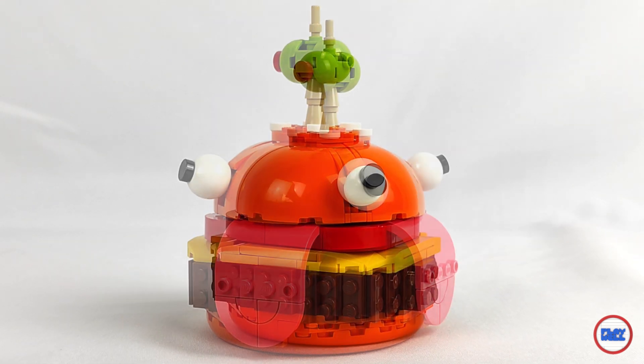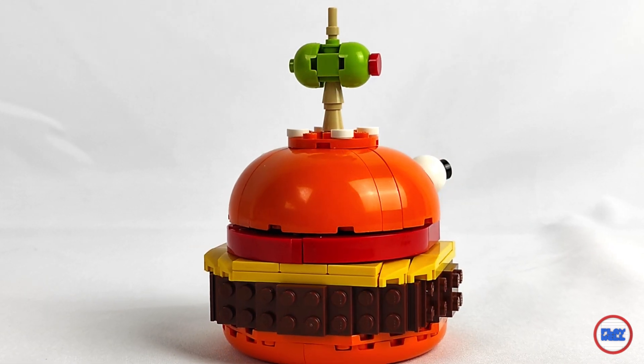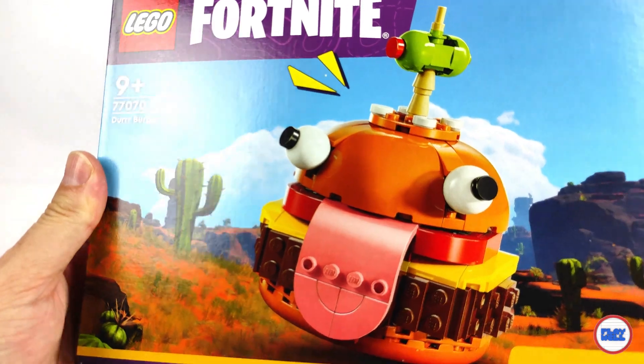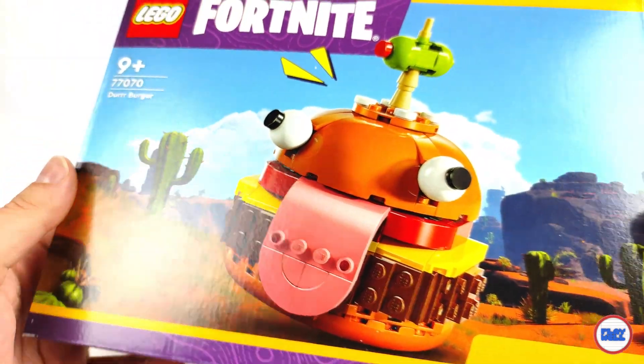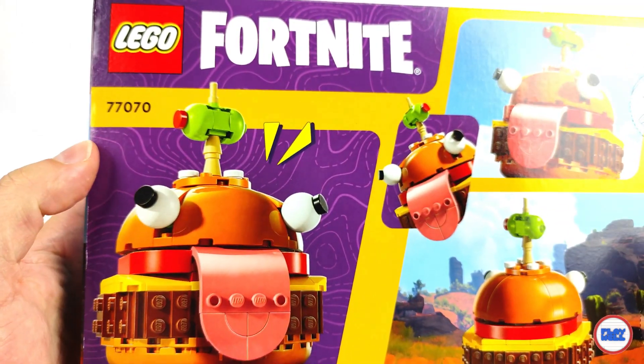To finish the first patch of LEGO Fortnite sets, the only set remaining is the smallest one. The 77070 Durr Burger contains 193 pieces and a retail price of 15 euros or dollars, with a price per piece of 7.8 cents, which confirms that this theme is one of the best in terms of value per part ratio.